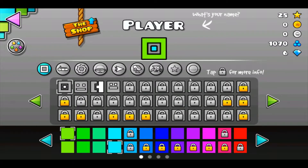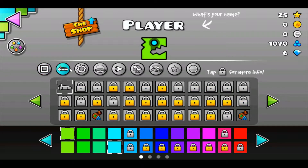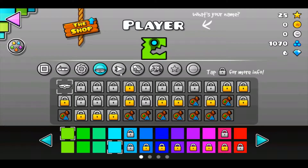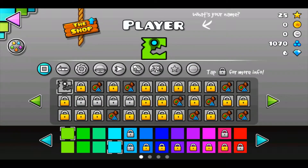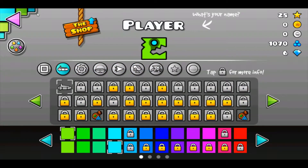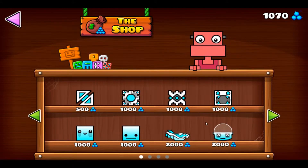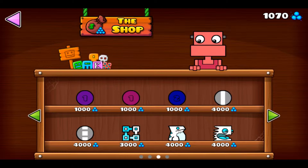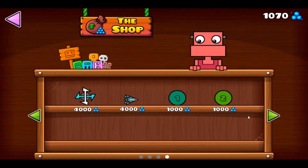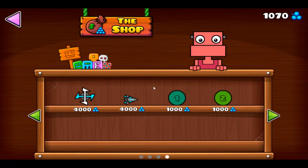Let me equip my new skin — where is it? There it is. No new spaceships. Let's head to the shop like that guy asked us to. Let's see what you've got — oh, you're so expensive! Oh my god, I want this one — it looks so derpy. A lot of these look cool but we've only got so many orbs, so we can only buy block skins at the moment.